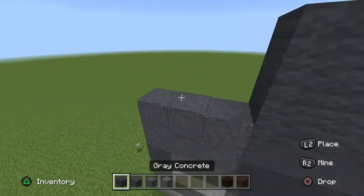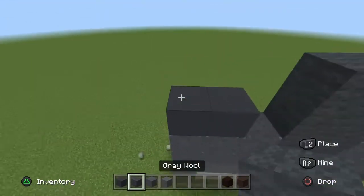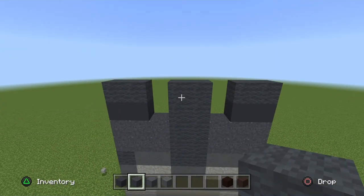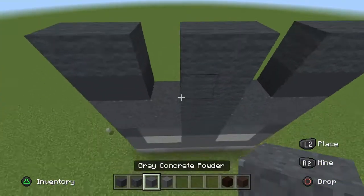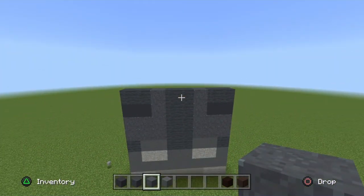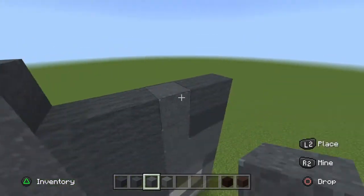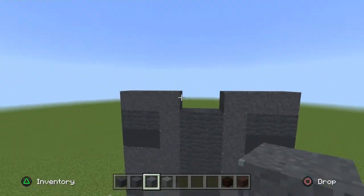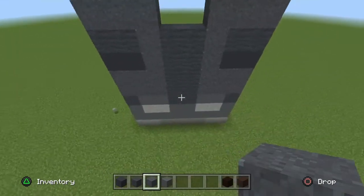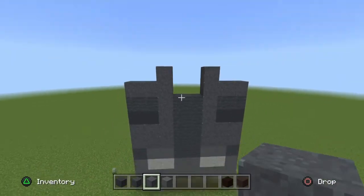Then go across 2 grey concrete from the end going inwards. Then a grey wool on top of each grey concrete. Fill those 4 gaps in with grey powder. Connect the grey powder from the top of the grey wool at the end, just like so. Leave the middle blank, and where you have this grey powder column going all the way up, go up 1 more.